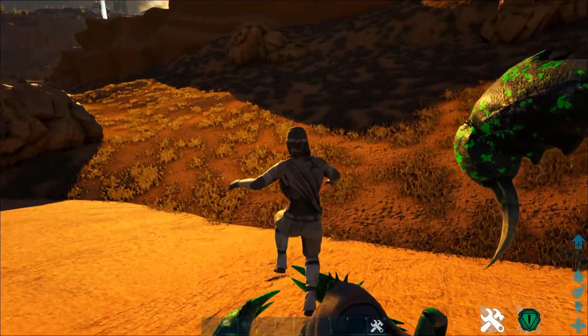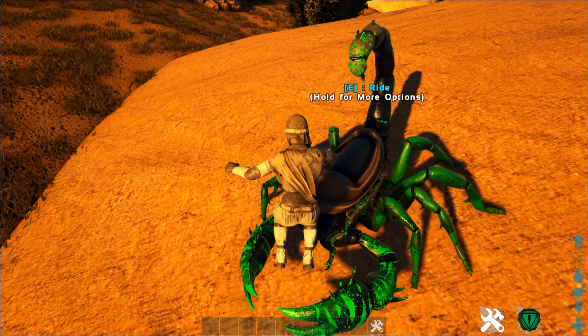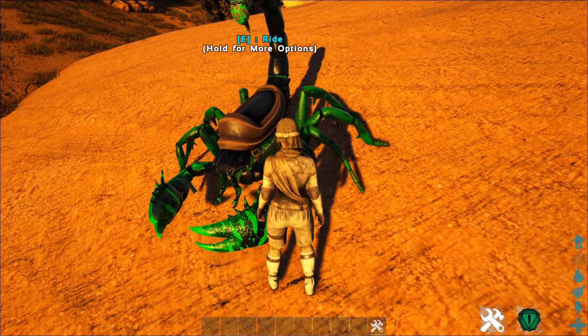Hopefully this video helps you out — there's the Pulmonoscorpius. It's not really the most useful creature, but it does have that ability to knock things out, so it's kind of cool. Alright, Teach out.